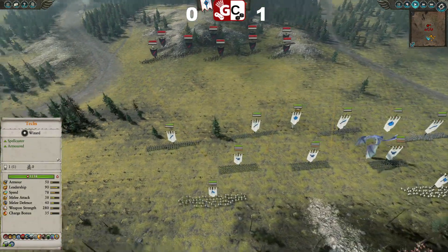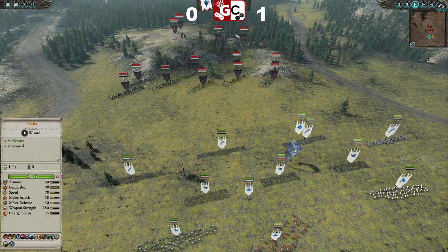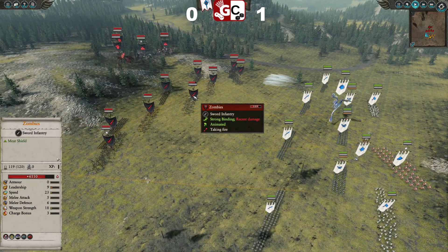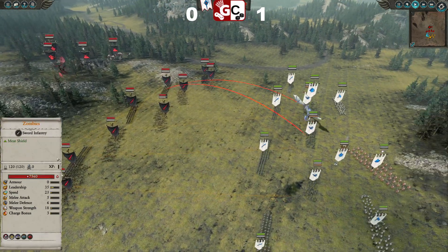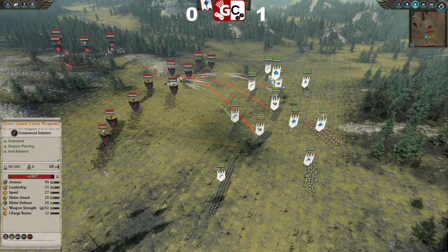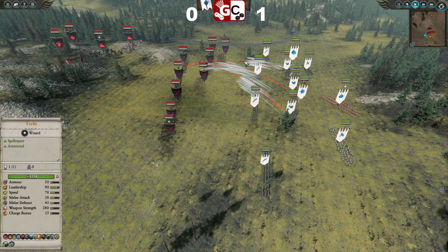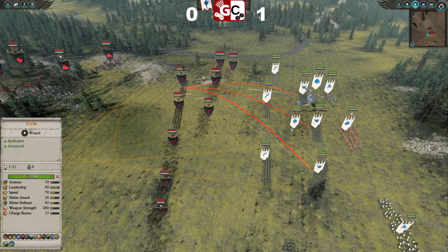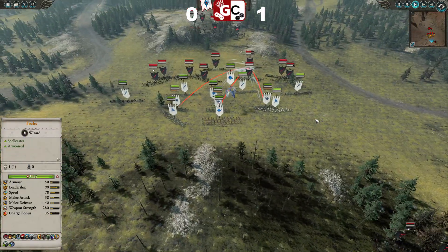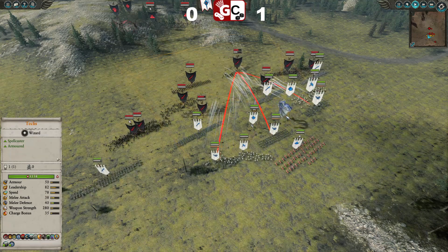I'm moving the Spears forward just to hold the line, and I've got the Lothern Seaguard. I'll bring Teclis back from the front line — I know I can't send the Star Dragon forward because he's going to be severely outmatched in the sky. Just a couple of auto shots from the Lothern Seaguard into the Zombies before I retarget them into the unshielded Grave Guard at the back. Even though they have 90 armor, they're still a much better target than the Zombies because they're an actual melee threat. I did miss the Hounds in the woods — the Dire Pack and the Dire Wolves — and I do miss them throughout the game, so I've gotten very slack at watching my back lines since I haven't played for a while.